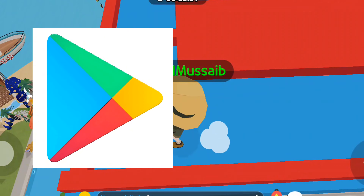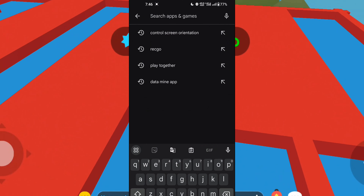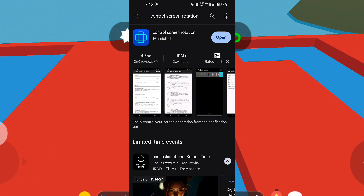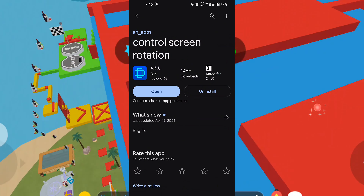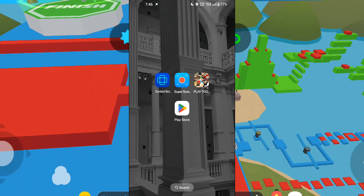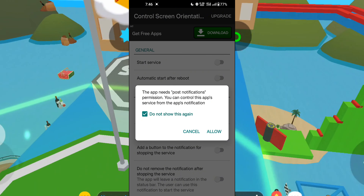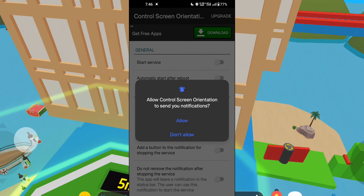First things first, head over to the Play Store or App Store on your device and search for 'Control Screen Rotation'. Once you've searched for it, the same app you see on your screen should pop up for you too. Just download it, and once it's installed, open the app. It's going to ask for some permissions, but don't worry, it's completely safe. Just agree to the prompts and you'll be good to go.